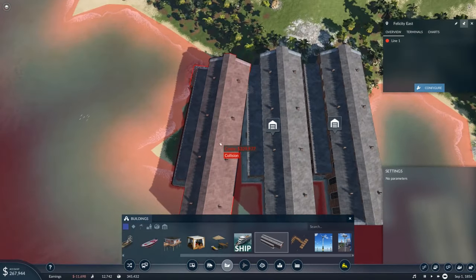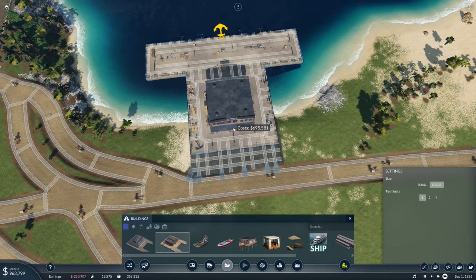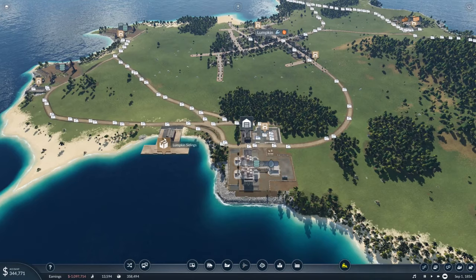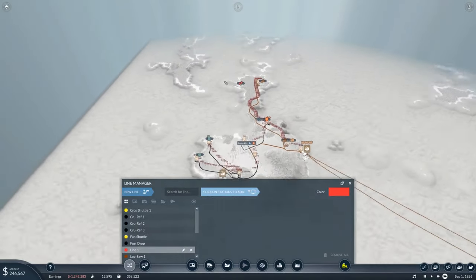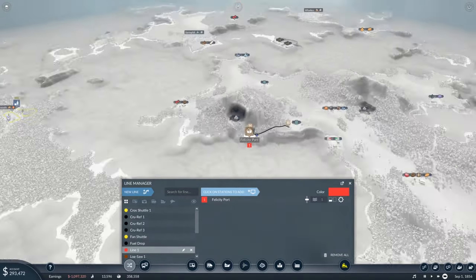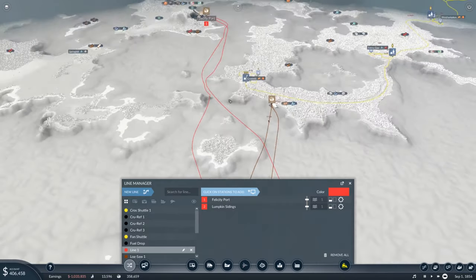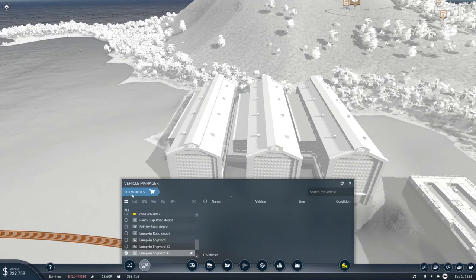One of these - 300k? That's rather expensive. I've got barely enough money, but it's been about an hour and we do have enough now. I've bought the dock, put it down, and it's connected up to the oil refinery. We need to set up a line - new line from here to there. That's the route it's going to take, quite a convoluted one crossing over, but it looks fine.